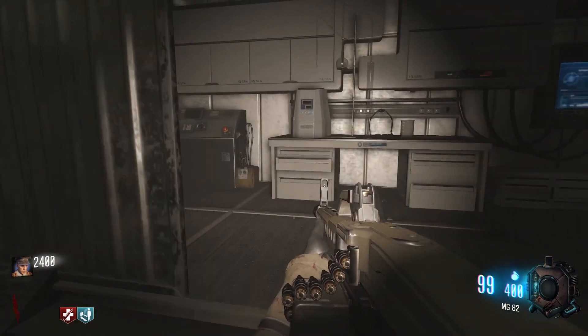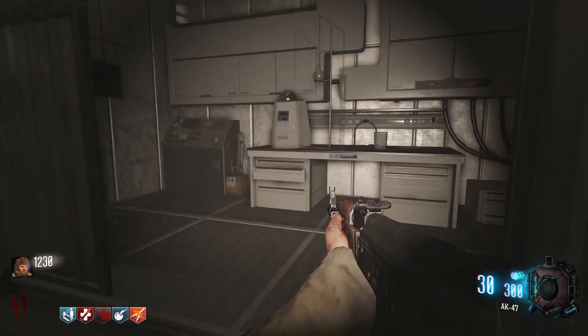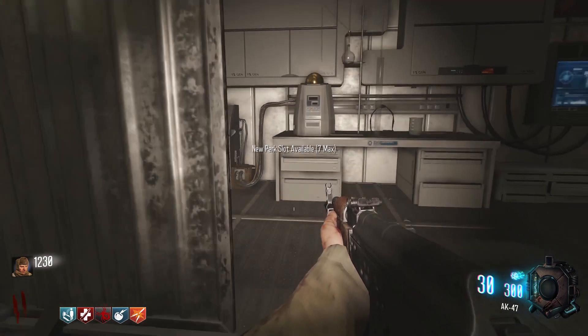Head back to the room with the teleporter and place the kugel in the machine next to the vril device. Then disconnect the cable from the crane and use it to connect the vril device machine to the kugel machine. This will unlock another perk slot for you.